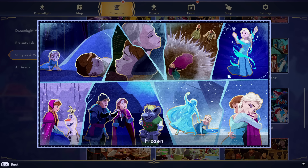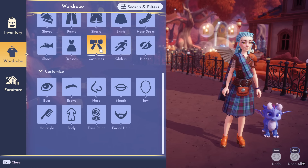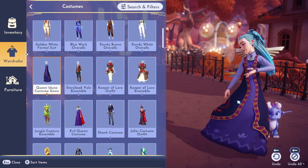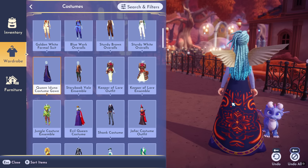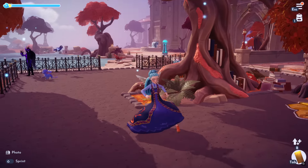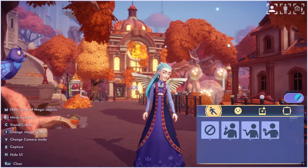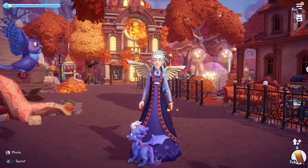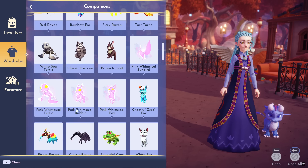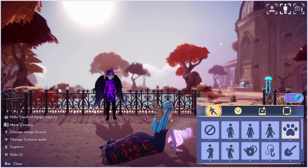We got Frozen up next. The tapestry is really great and pretty much tells the entire story. This one is actually an outfit — it's a costume. We get the Queen Iduna Costume Gown. It's been a while since I've seen Frozen but I think this is Anna's mother's outfit. I love the pattern in the back and how bright it is. It doesn't seem like there are any clipping issues. I tried the fox and dragon poses and it looks great.